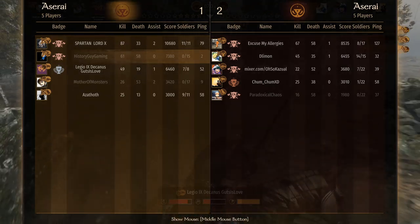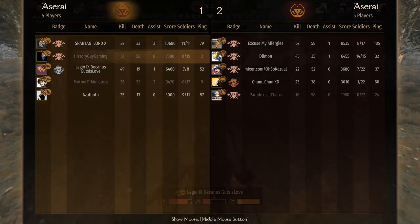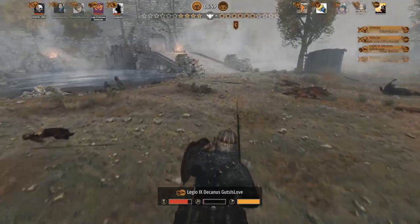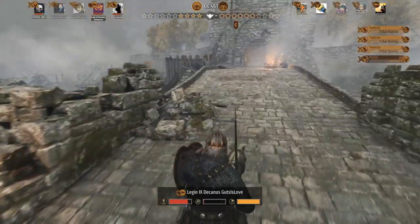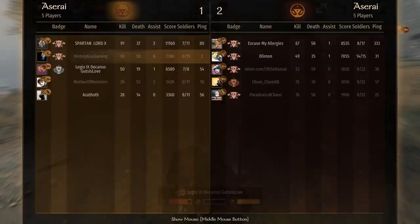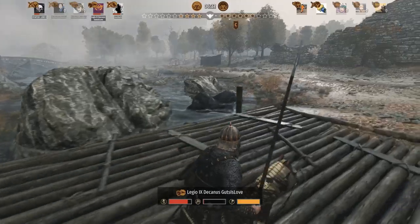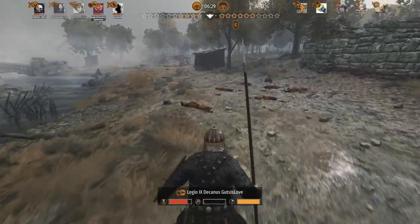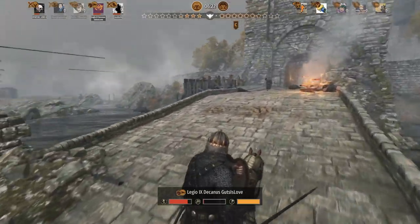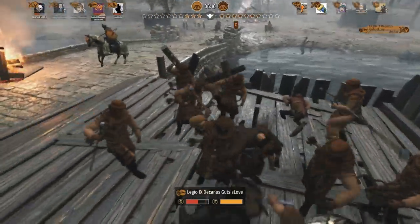We've got eleven soldiers left in Spartan Lord's crew, seven left in Legolas's squad, nine overall — pretty good. Somebody's got to get up there and deal with those archers though — that's been going on too long. That's a really good spot they had. We've got about 20 against 22, still pretty even odds. Somebody go take out those archers — seriously. There you go — not like that.